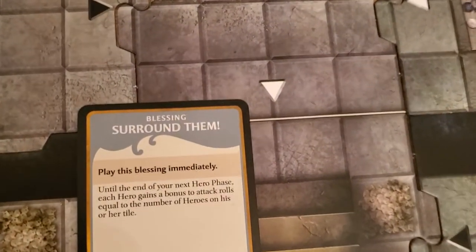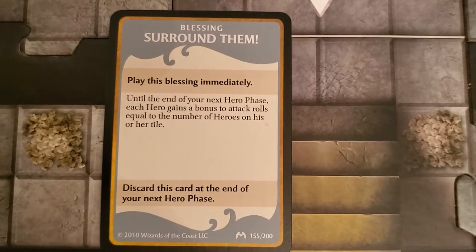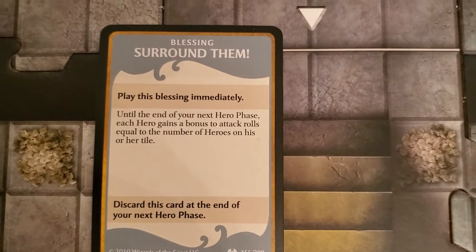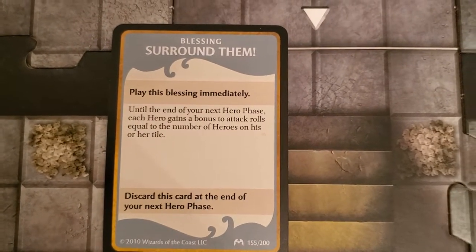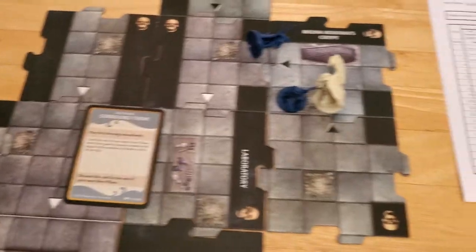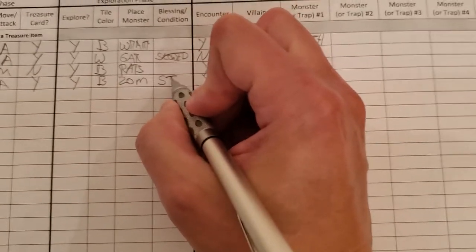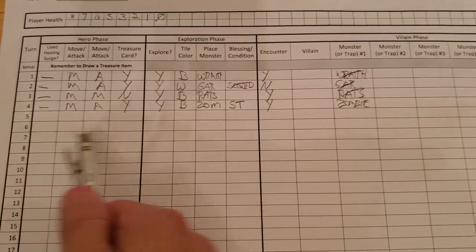The new treasure card is 'Surround Them' — a blessing. I'm not quite sure how it plays out since she's down, but we'll just play it like normal because we do have healing surges left. Until the end of your next hero phase, each hero gains a bonus to attack rolls equal to the number of heroes on his or her tile. I'll place that here to remember it's there and update Alyssa — she got the 'Surround Them' blessing, which will go away at the end of her next phase.